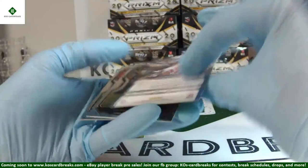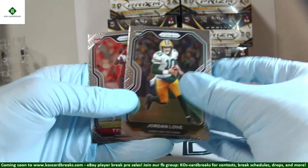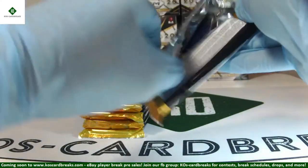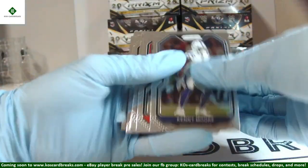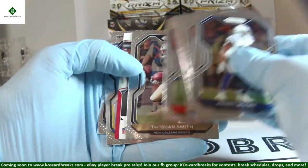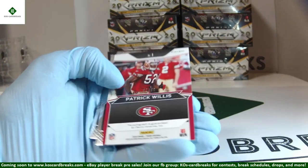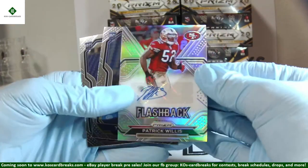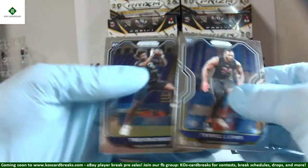Golden Tate hyper out of 175. No camo auto, but we do have another Jordan Love base. Jordan Love and Tyler Johnson rookies. We also have a new website: kaoscardbreaks.com. Pretty much find us anywhere with that name — whether it's Twitter, Instagram, eBay, Facebook groups, or now the website. Patrick Willis flashback auto for the Niners, out of 60.